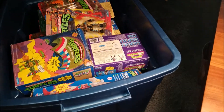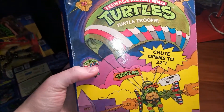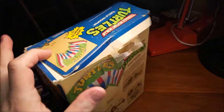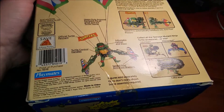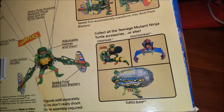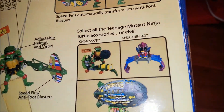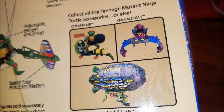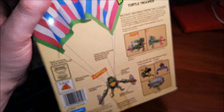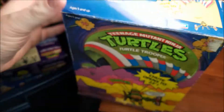Looks like we got a Turtle Trooper box here, not in the best shape, not in the worst shape — Turtle Trooper 1988. That knucklehead thing for the foot soldiers always looked really cool, I always wanted one of those. And the Turtle Blimp of course — I do have a loose blimp or two somewhere in one of the loose tubs.